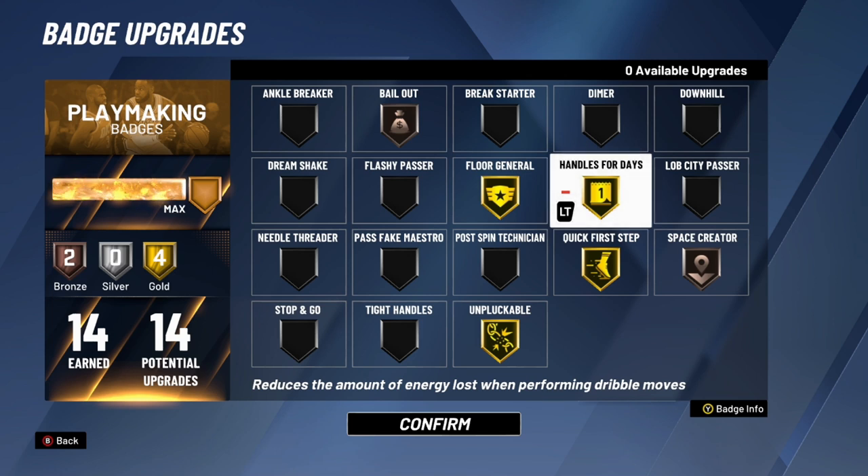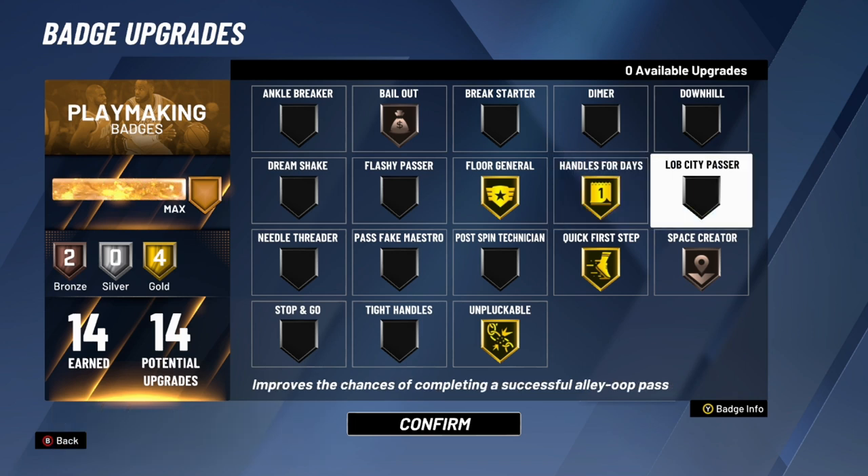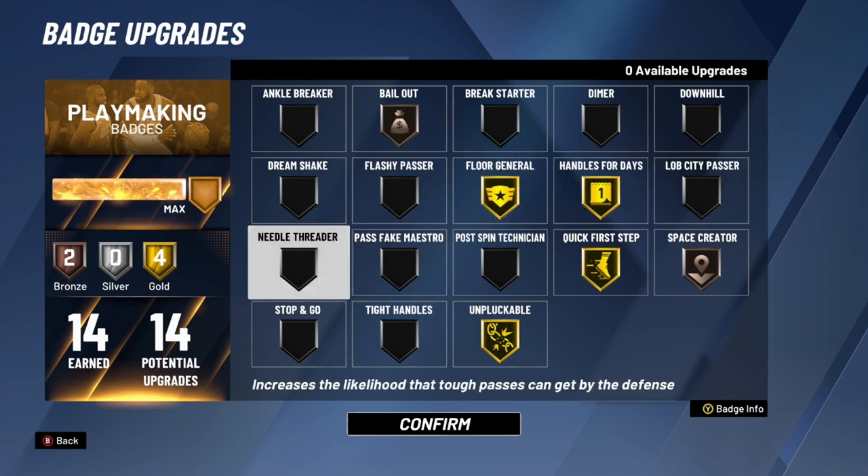Handles for Days is a really important badge if you're a guard — max it out, because stamina drains quickly this year and this badge helps you maintain it. Lob City Passer — if you're throwing lobs, you don't need it higher than bronze. Needle Threader is also solid on bronze — it helps get passes through the lane on those passes that normally get tipped or stolen.